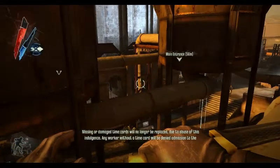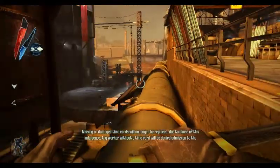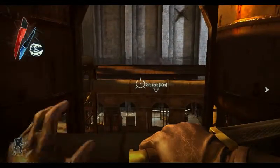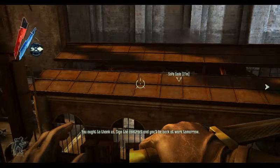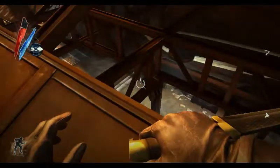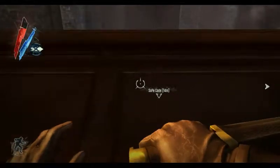I could use my novice assassin - will no longer be replaced due to abuse of this indulgence. Any worker without a time card will be denied. Safe code - it's over there and it's apparently determined where everyone else is. Why is it like this? Save. What's over here? I hate that my dark vision does not show where runes are. I really don't want to jump - okay, so I can jump there. Glad to know.